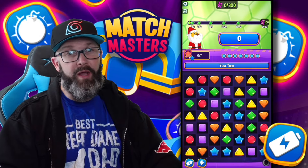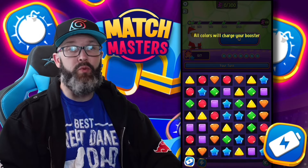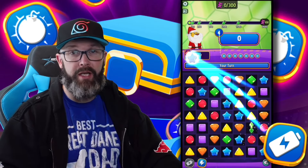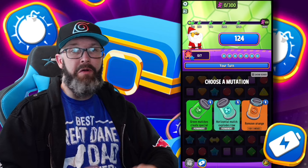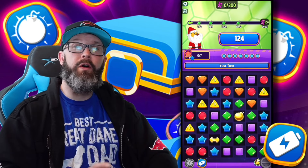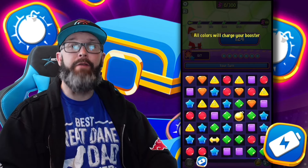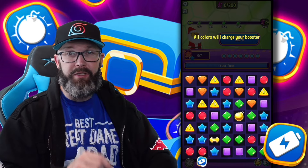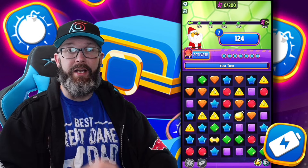Energy Boost is one that I need to try to use some more. Pretty much whenever we make a match, we're going to be turning all those colors into blue stars. If you want to take it one step further, let's say we go into a Mutation Lab and grab Horizontal Matches Explode Row — if we use this Energy Boost on it, it'll actually give every single tile in that row and turn it into blue.